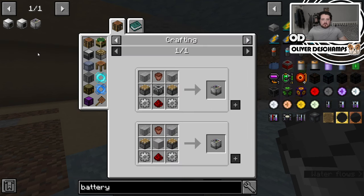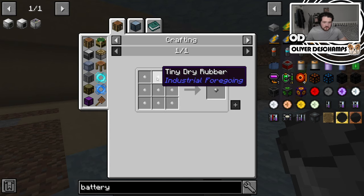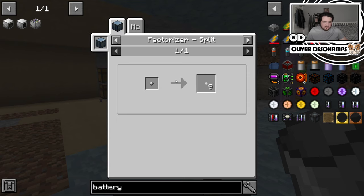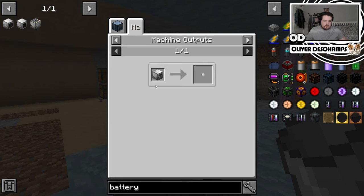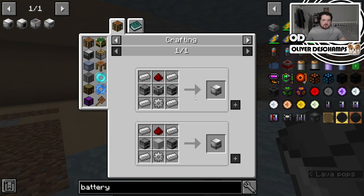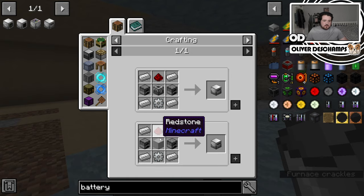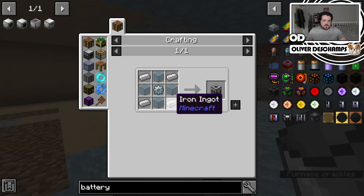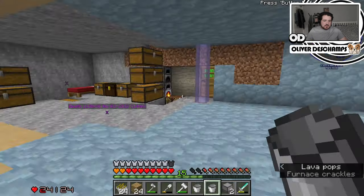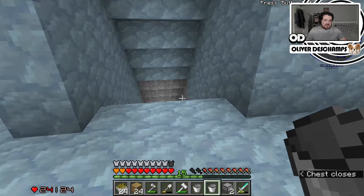So let's get rid of these things. This is what we need to look into, which needs plastic, which needs dry rubber, which needs tiny dry rubber, which needs machine output from a latex processor. That's what we need. We do need to do some digging this episode — real quick digging.